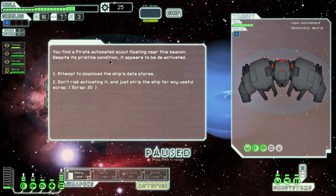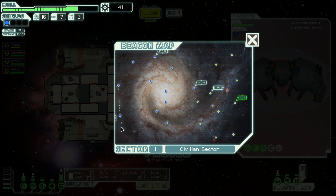You find a pirate automated scout floating near this beacon. Despite its pristine condition, it appears to be deactivated. We could attempt to download the ship's data storage, or just strip the ship of any useful scrap. Let's do that.